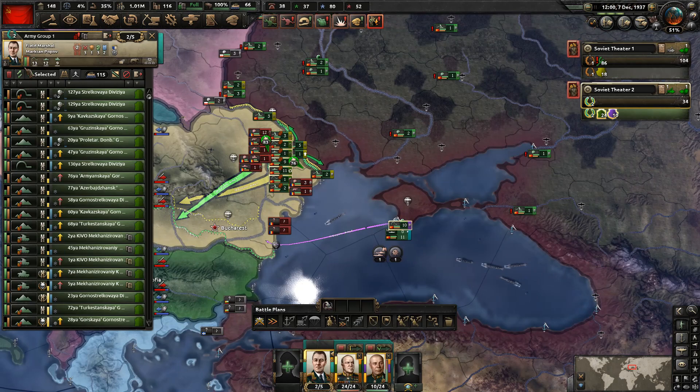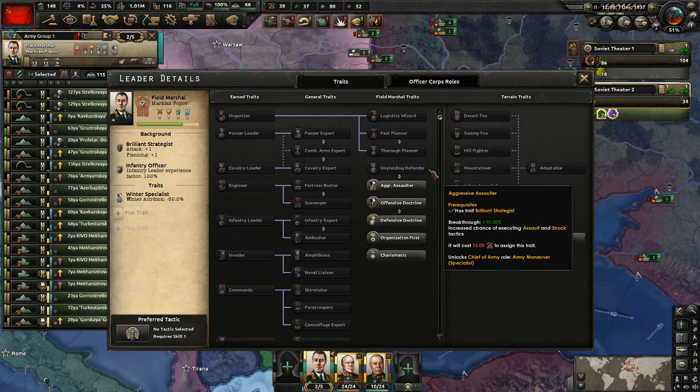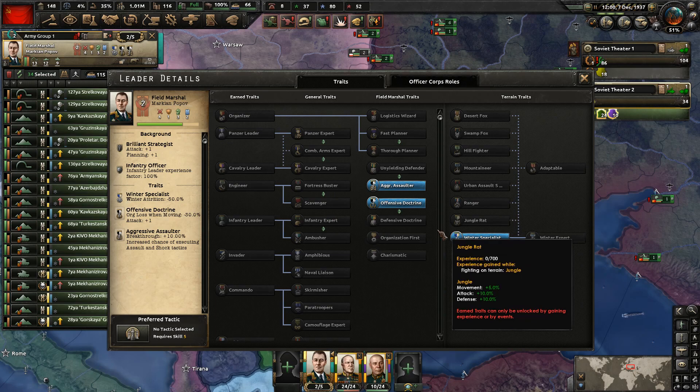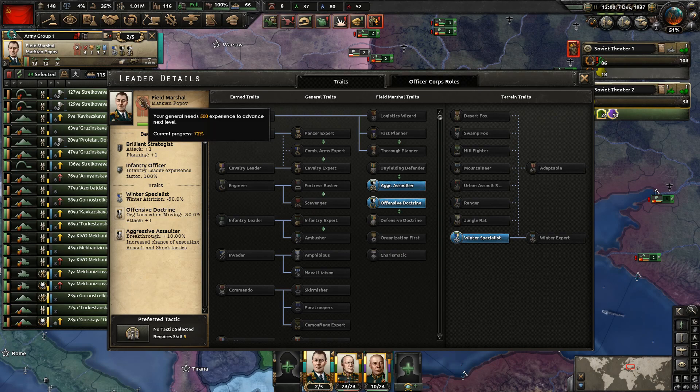Next, I said I was going to level up this field marshal as soon as we had the command power, and I forgot. We need to do that — we could be getting this bonus for all of our troops. We're going to get aggressive assaulter, which gets us the extra breakthrough, and then the offensive doctrine which increases attack. When he levels up to level three, which will be fairly soon, we'll get charismatic.